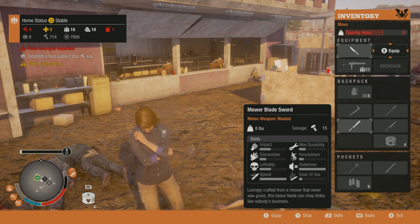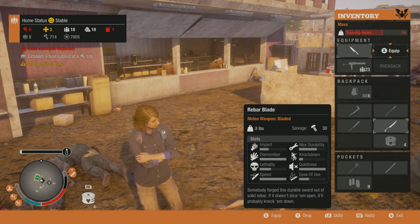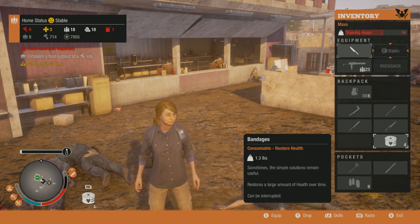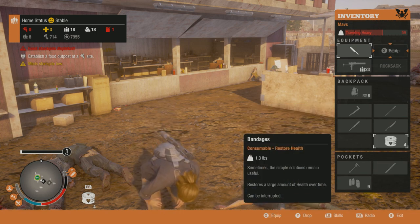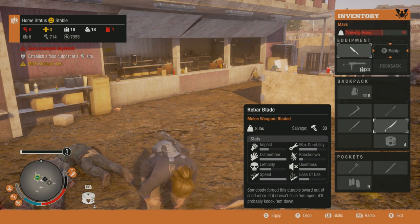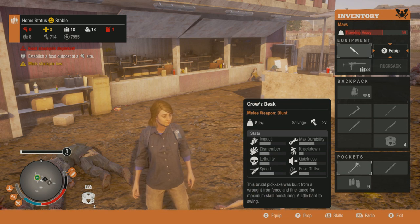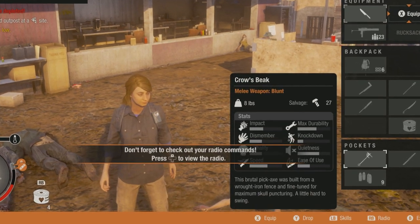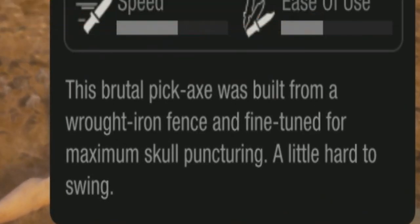Here's the mora blade sword you can craft — the stats look freaking sweet. That speed and dismember — goodness gracious, that's nice. Next we've got the rebar blade, which is obviously way better than the regular rebar, and it costs a few more parts. And also we've got crow's beak — has an interesting name, it's a little hard to swing, but it's fine-tuned for maximum skull puncturing.